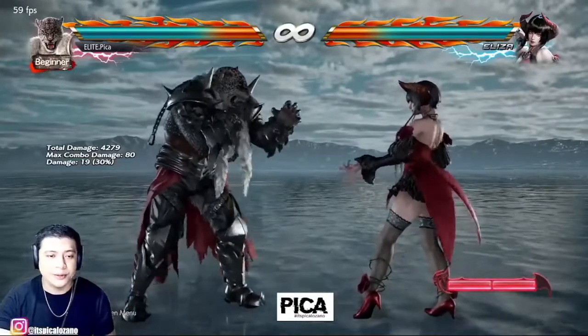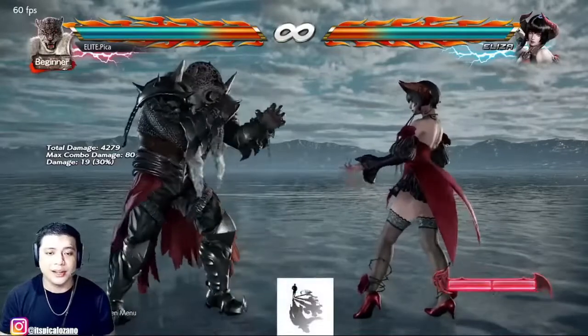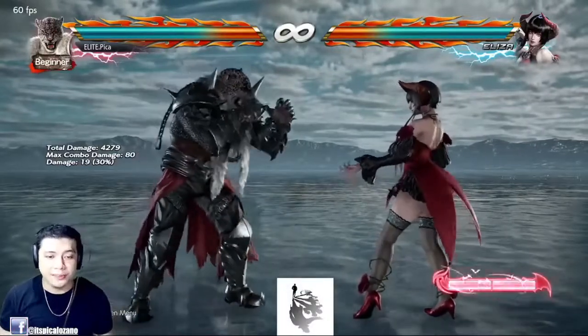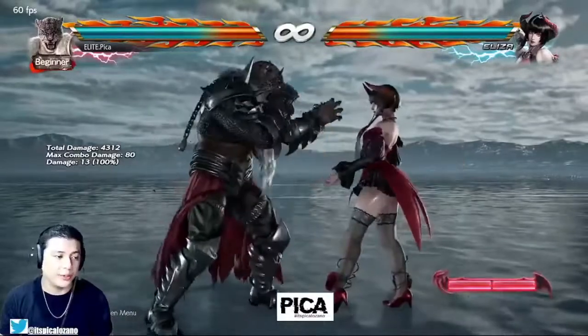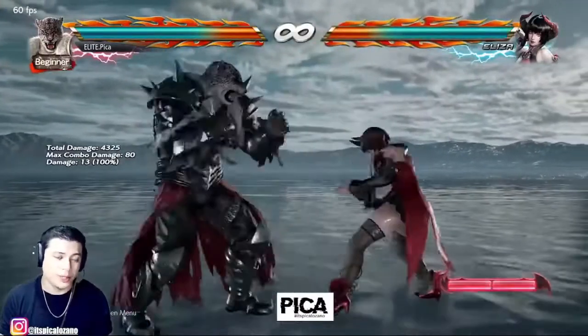Let's get into it. In this series, specifically for Armor King, I want to talk about the two primary launchers that Armor King has in the game, which is number one the Dark Upper, and of course his Hopkick. The same thing goes for his Wall Standing One — more times than not, what you can do with a Hopkick, you can also do off of a Wall Standing One.